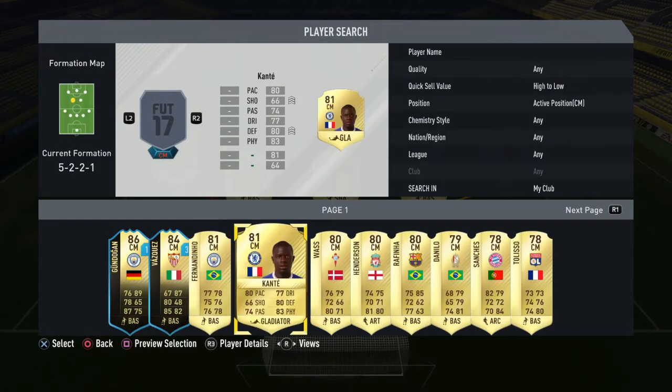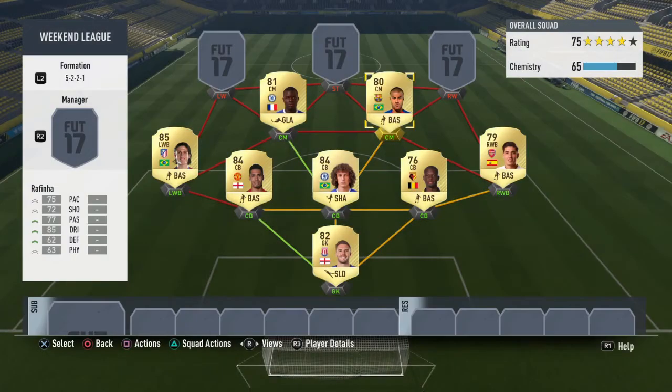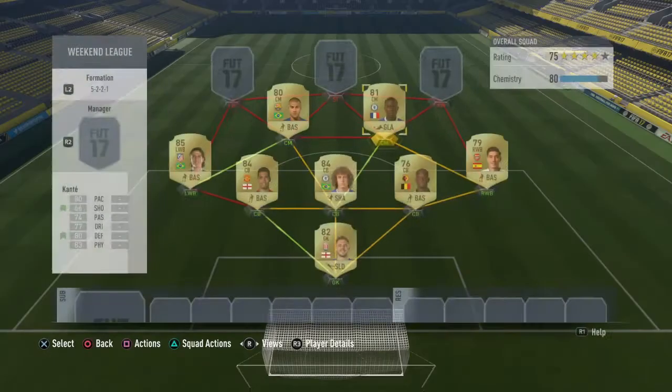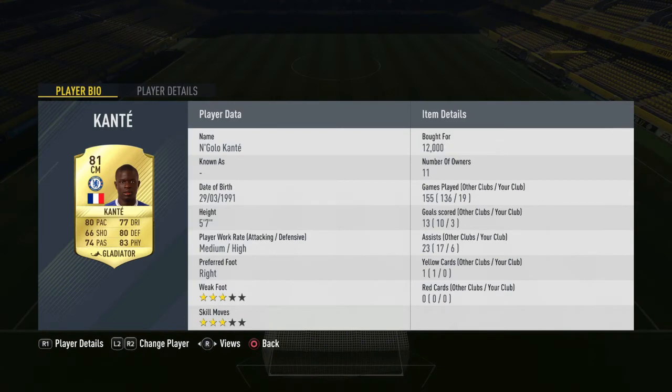Then next up we have Kante and, probably a surprising one, Rafinha. Kante has an upgraded card but this one has 80 pace, 80 defending, 83 physical. If you've played FIFA this year you know Kante is a beast — he's an amazing dribbler at 5 foot 7. Then Rafinha with his new card: 4 star skills, 4 star weak foot, medium-medium work rates, left foot. I like Rafinha on this game. To get full chemistry on everyone you need a Barcelona midfielder or a Brazilian midfielder, and of course Rafinha fits both.